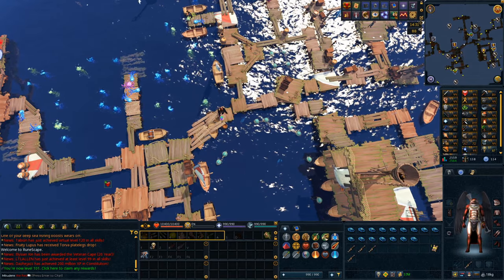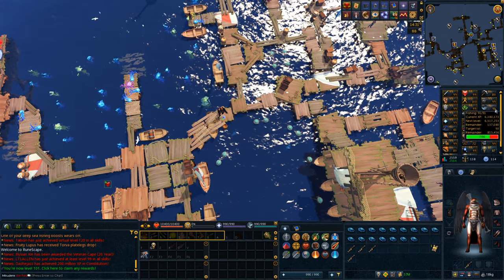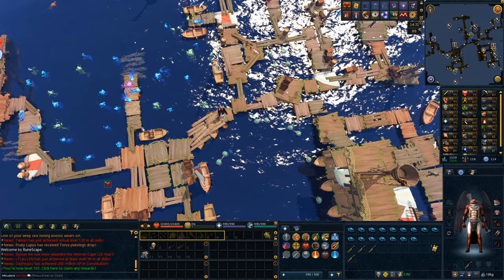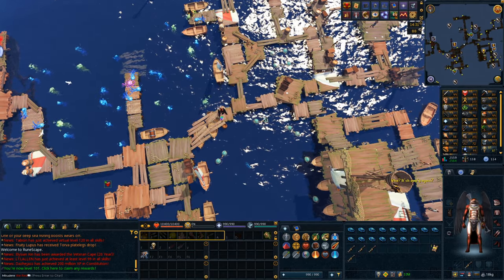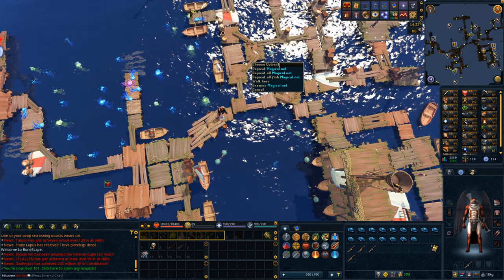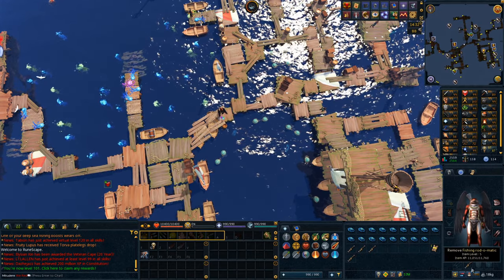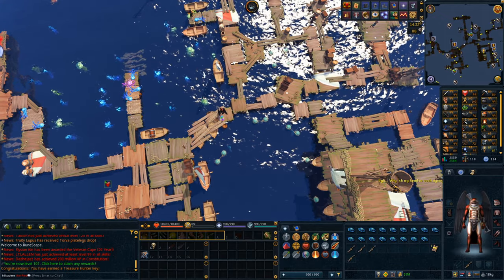I was doing my rocktail fishing and then I checked the guide and remembered that these blue jellyfish exist. They are 10,000 GP each, which is significantly more than rocktails — rocktails are only 1k. I don't have to use porters here because I can just deposit them into this net, which saves me even more money. So I'm basically making pure profit, 10k per one of these.